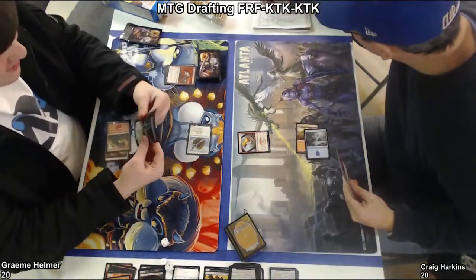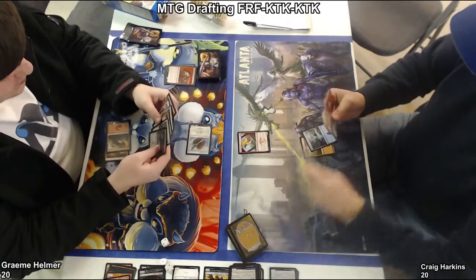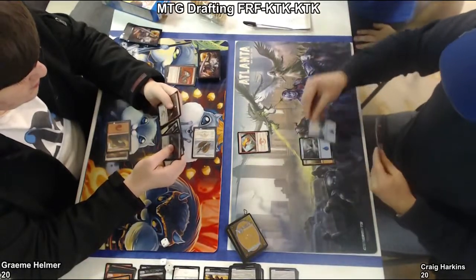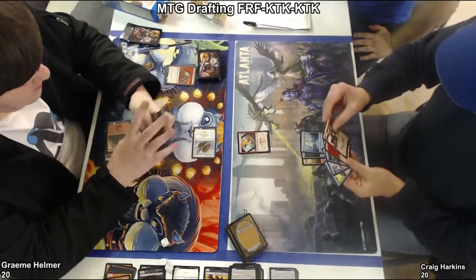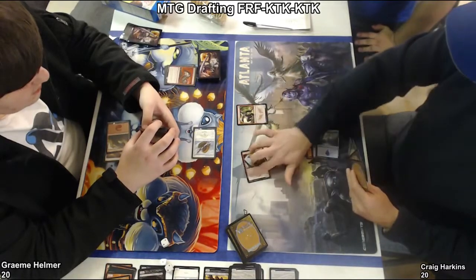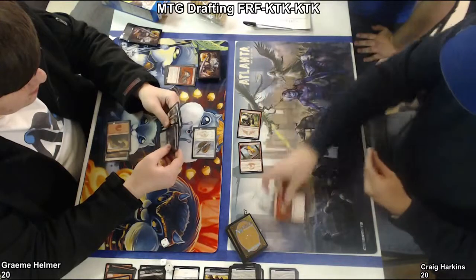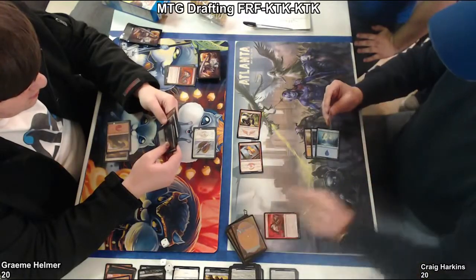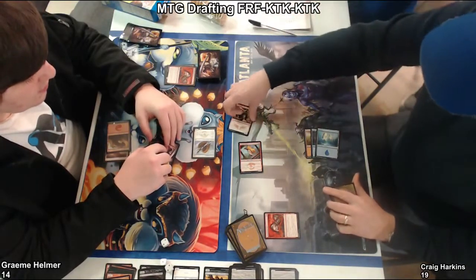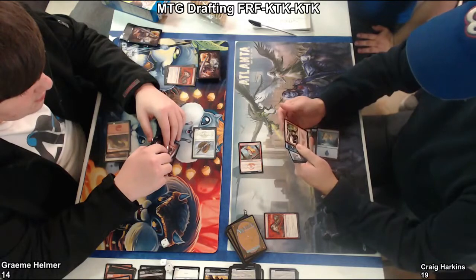They both have Tormenting Voices to maybe smooth out their draws. I feel like the Tormenting Voice benefits Craig a little bit more because he's got that Will of the Naga in his hand. He's gonna swing in — he also fills up his graveyard a little bit. We know that Graham's not interested in trying to jump-block; he doesn't have any tricks he's willing to spend, and obviously he was tapped out anyway. That's a Vault Breaker — that's not bad. That's six damage and he's gonna get a loot. Graham's gonna take it. When Vault Breaker does damage, you discard a card and then draw a card.